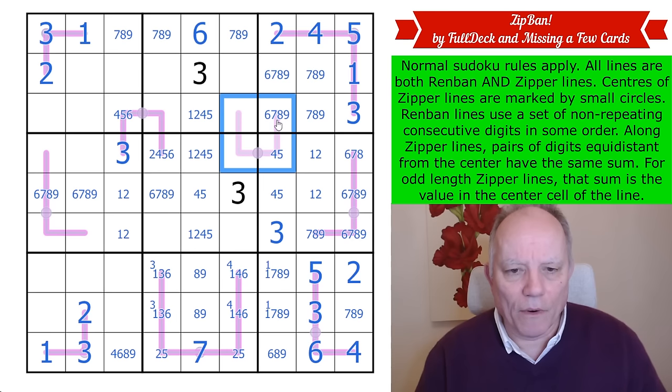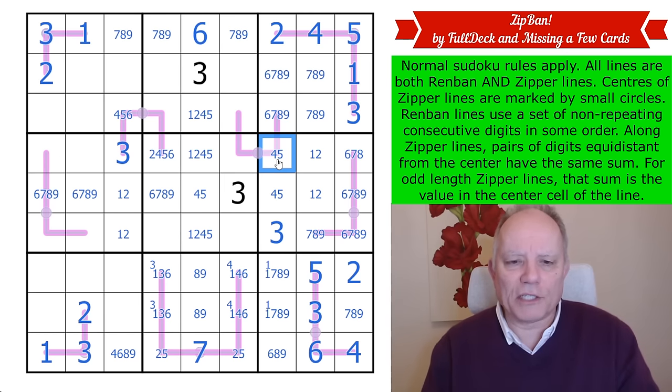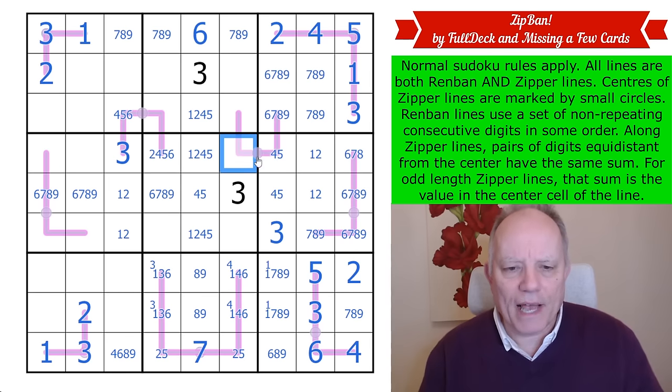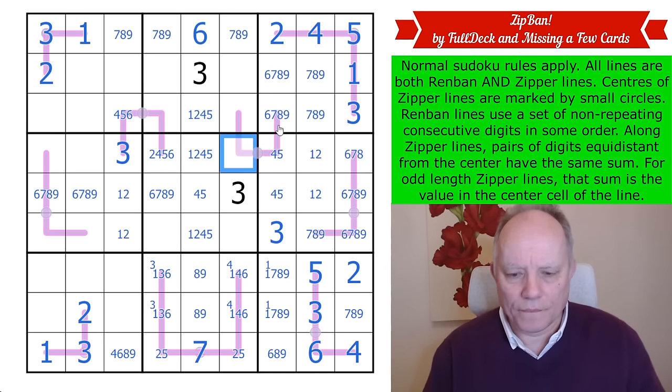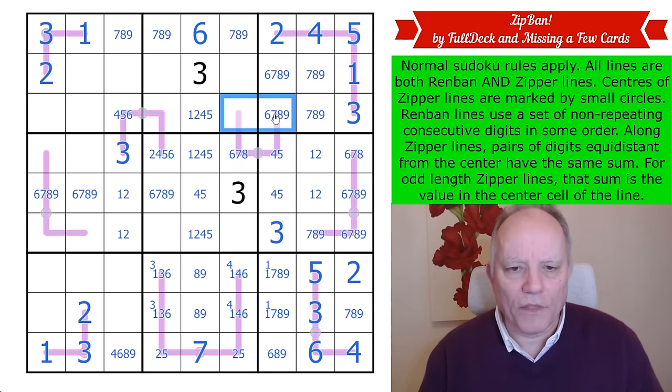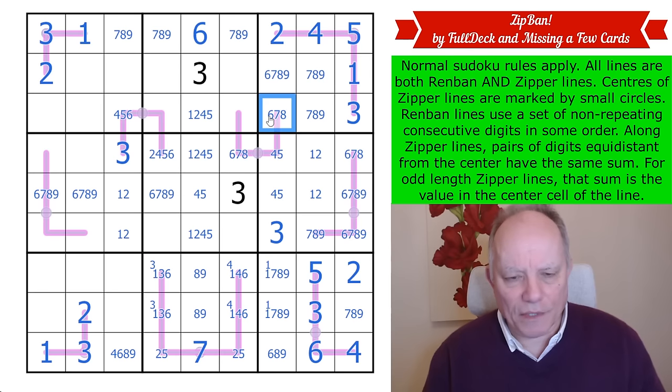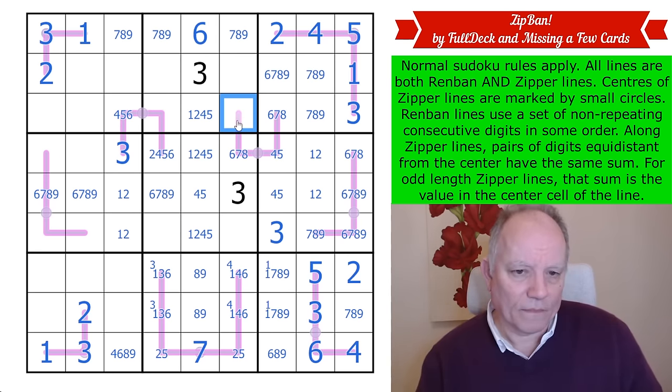This line can't have a three anymore but does have a four or five, so it must have five, six, and seven on it, with each pair adding to either eleven or twelve. This pair must add to eleven or twelve, making it six, seven, or eight. This can't be nine because the counterpart digit would be too far away. We could have a five-six-seven-eight line or a four-five-six-seven line.